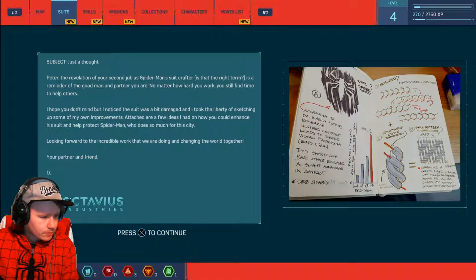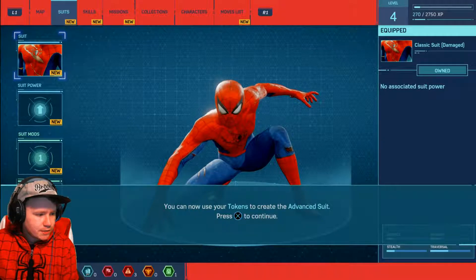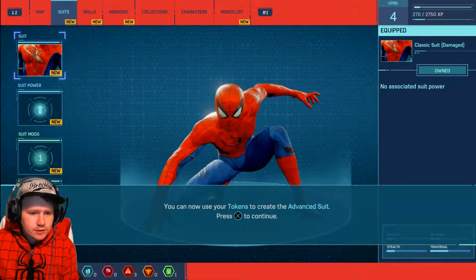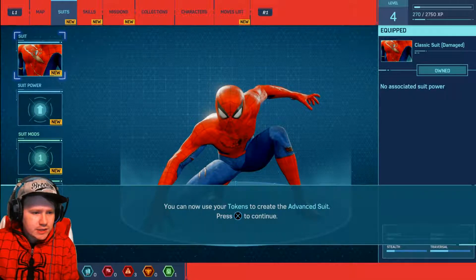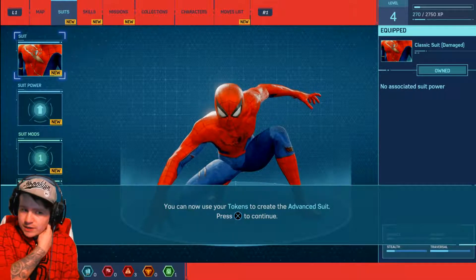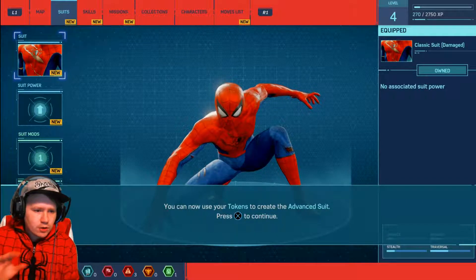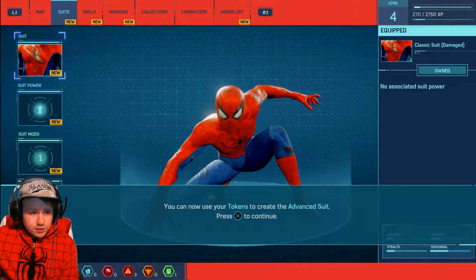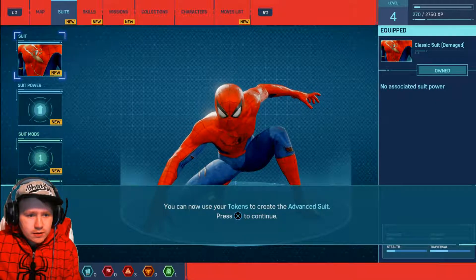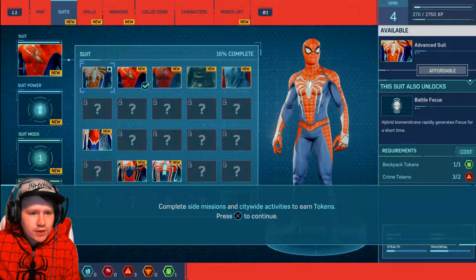White spider, huh? Awesome. You can now use tokens to create the advanced suit. I should have all my pre-order suits as well because I got the pre-order codes from the place that I bought this from to get all the extra suits, so hopefully I'll be able to use those. Yes! We got all the extra suits, I can see them.